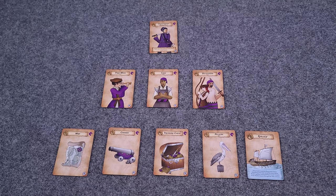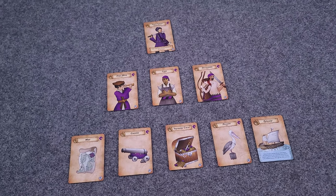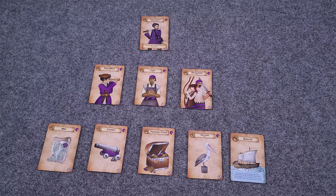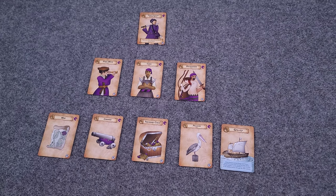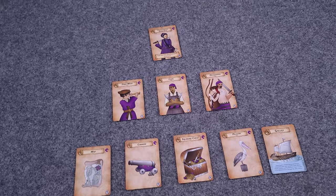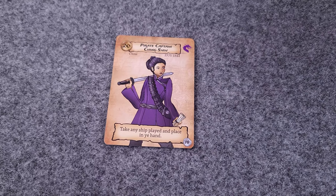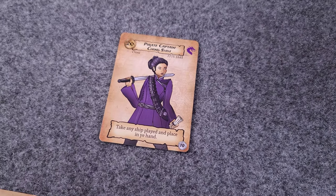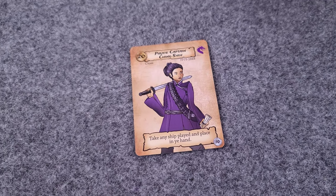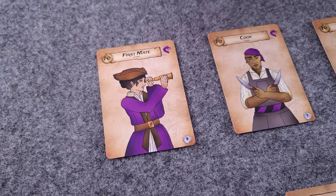The first way to play cards from your hand and claim victory points is playing sets. A set is at least three cards. The cards needed in a set are: first, the Captain — when you play a Captain, they have an ability you play at that moment, and if you can't fulfill the ability, you forfeit it. Next, you're going to need crew — at least one crew card.